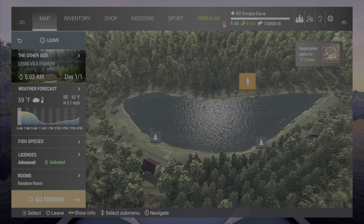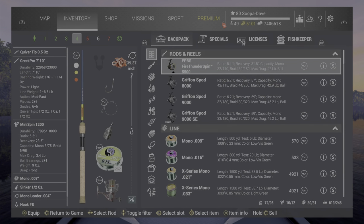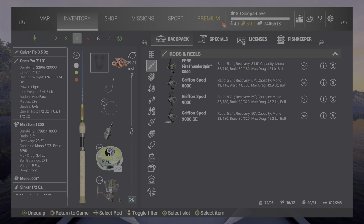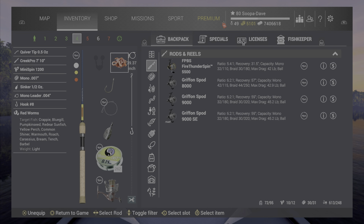Welcome back folks to Fishing Planet for the Trophy Prussian Carp here at Lesney Village Fishery. The setup you're gonna have to wait for because the line — this is with all the small fish — the line is too small to actually cast on a Creek Pro at level three, so you need the level four line. This is the setup.